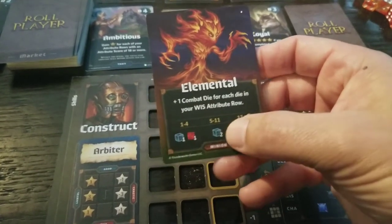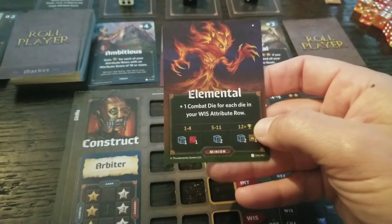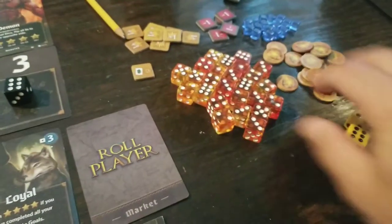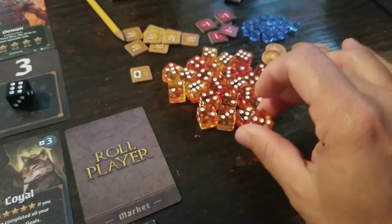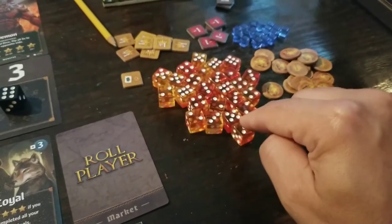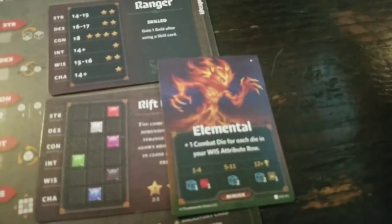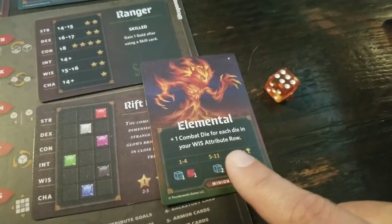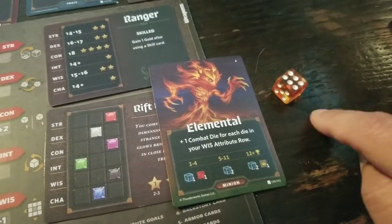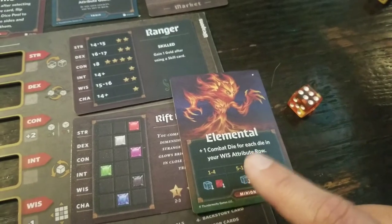To battle a minion, look at the bottom of the card — it shows a range like one to four, five to eleven, twelve-plus with graphics underneath. You battle using combat dice — these are a different size than the bag dice so you don't mix them up. You always get at least one to roll. I rolled a six, so I find where that falls on the chart. You'll likely try to have more than one combat die. Rolling in the five-to-six range here gets me two blue experience cubes.